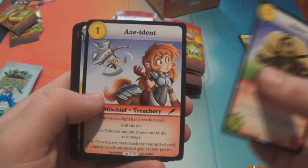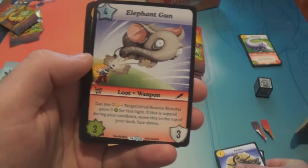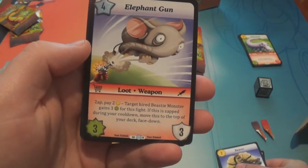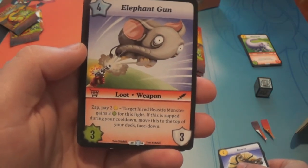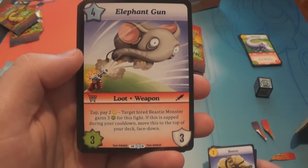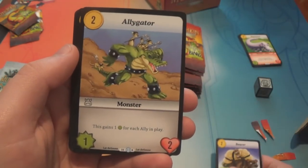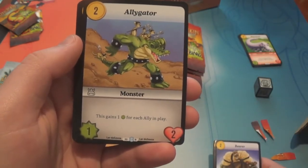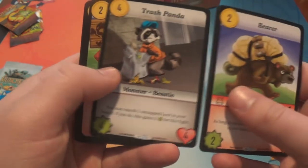Bearer — common. Accident rare, we've already seen that. Elephant Gun, which is a rare — loot weapon, costs four, it's a three-three. Zap: pay two gold, target hired beastie monster gains three power for this fight. If this is zapped during your cooldown, move this to the top of your deck face down. Alligator, who's a rare — costs two and is a one-two, and gains one power for each ally in play. Trash Panda is a common.